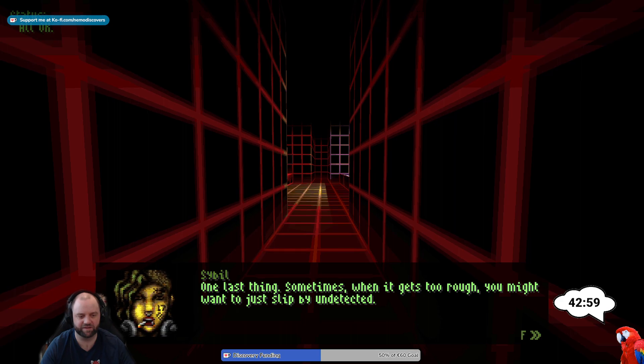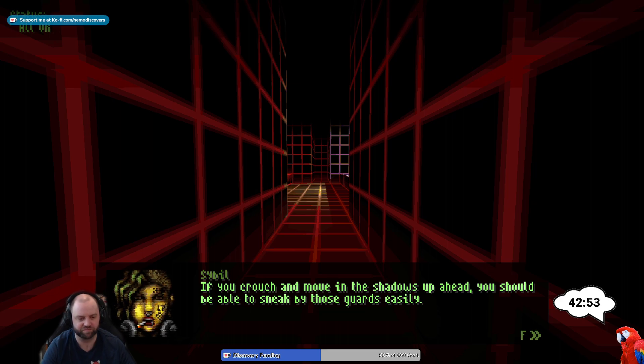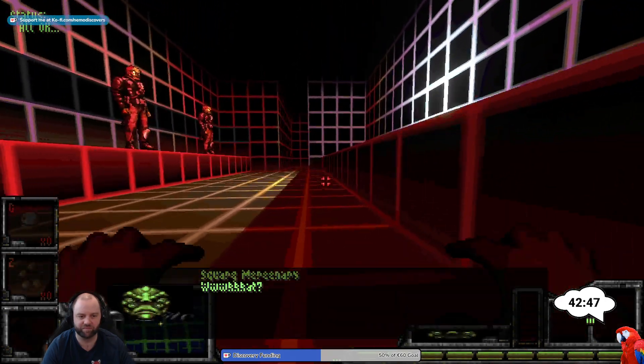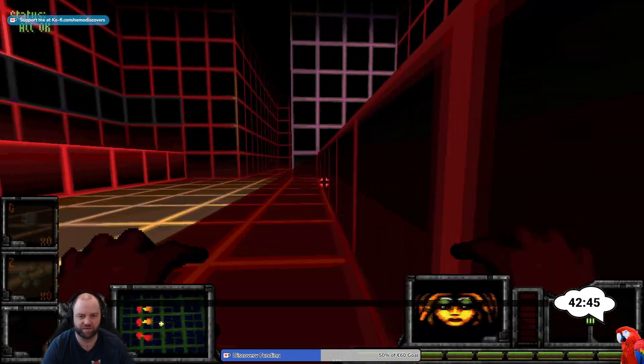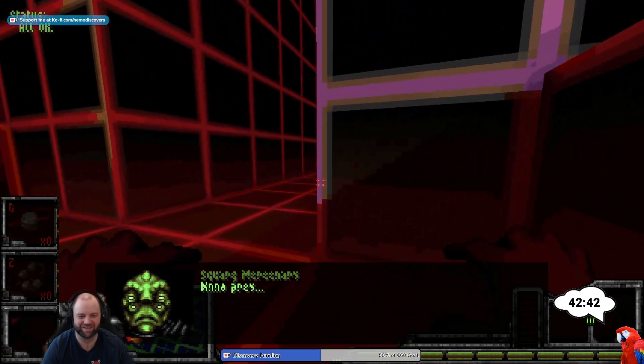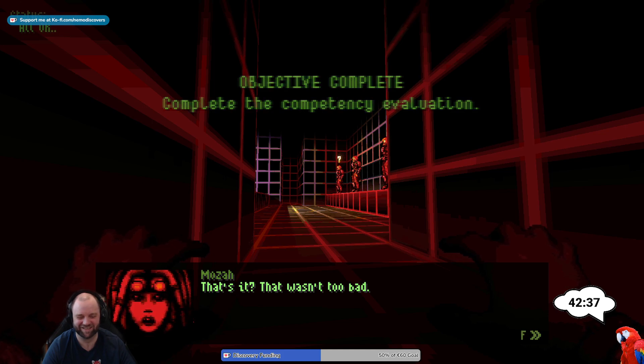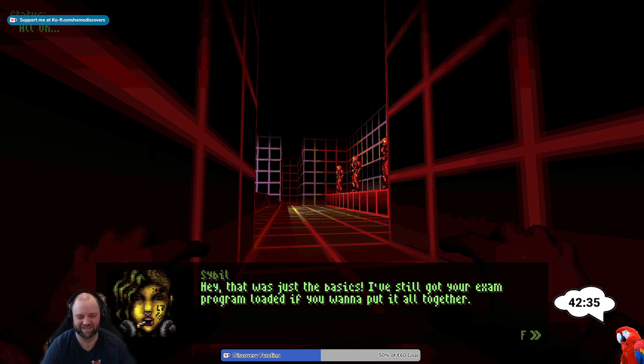'One last thing — sometimes when it gets too rough, you might want to slip by undetected. If you crouch and move in the shadows, you should be able to sneak by those guards easily.' They did not see me. 'What? That about covers it then.' 'That's it?' 'That wasn't too bad.' 'That was just the basics — I've still got your exam program loaded if you want to put it all together.' This is kind of dragging though. We can always just move on to the main event. Let's try the exam. Alright then, let's see what you've got.